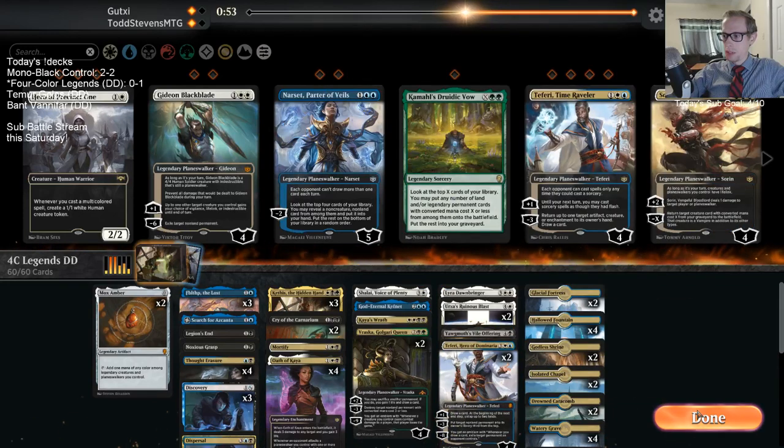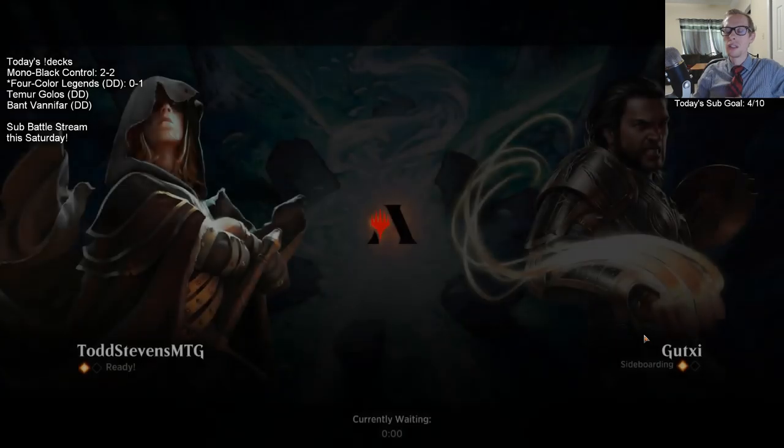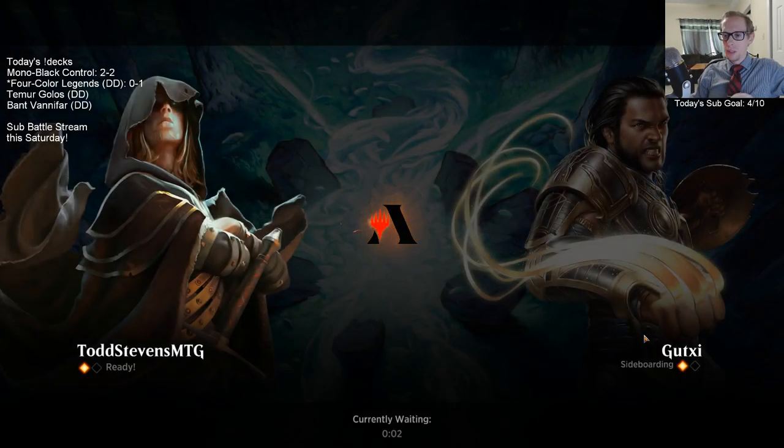Take out the Druidic Vow for the Noxious Grasp. Druidic Vow is a fun card - it's really cool with a ton of mana - but in the games we're losing we're not going to have a whole bunch of mana and legends in play to cast it. Having Druidic Vow in our opener is kind of like a mulligan in this matchup.